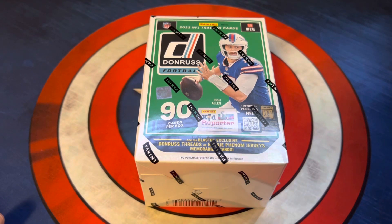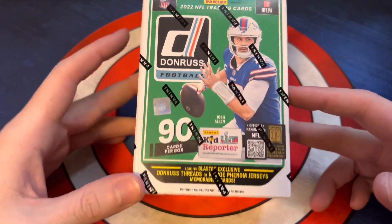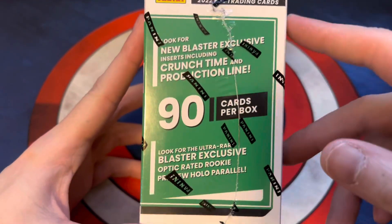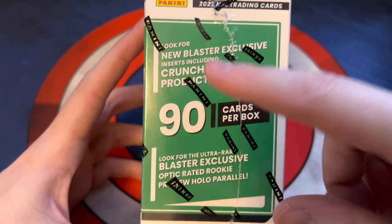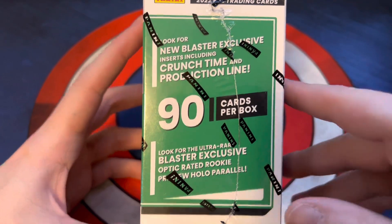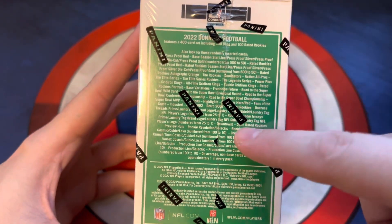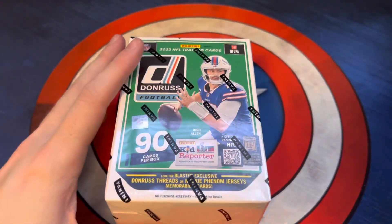All right, what's up guys? Today we're back with another video. We're going to be opening our second Dawn Rust football blaster box, looking at 90 cards per pack, looking for blaster exclusive Dawn Rust threads rookie phenom jersey mem cards. We're looking for one blaster exclusive crunch time and production line. We're also looking for the blaster exclusive optic rated rookie preview holo parallel. That'd be pretty cool to hit. Here's a little bit of what we're going to find in the set - 15 cards per pack and six packs per box. Let's go ahead and get into it.